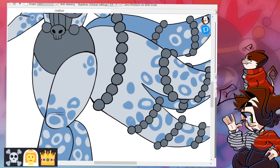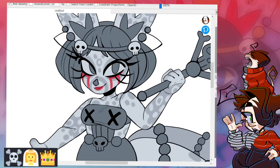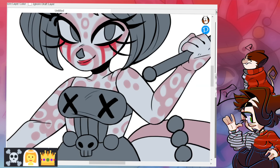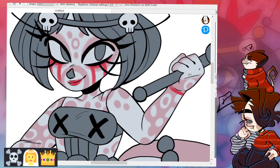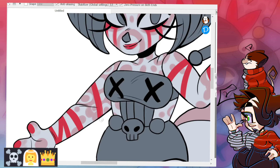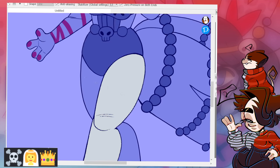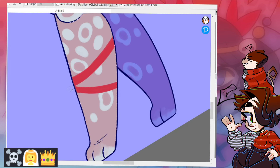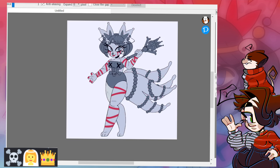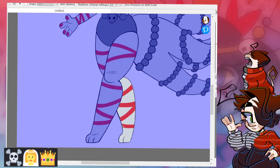I used the patterns to my advantage: I made one tail primarily have the darker color and the other primarily have the lighter color, so it makes everything look more even. After that, I wanted to incorporate the tear stripes from the face onto the skin as well, so I added ribbons that go across her arms and legs — very fun, very cool. I think it helps incorporate the headpiece and the beads because it has the same shape.